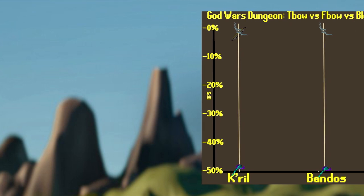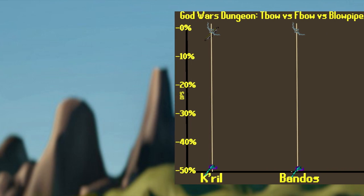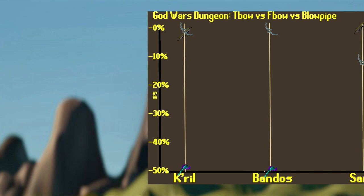At Bandos, this is one of the areas where the Bow really sets itself apart. The Bow is going to be your best in slot here, and it's going to be 50% stronger than using the Blowpipe. The T-Bow cannot be used at Bandos due to its low magic level.